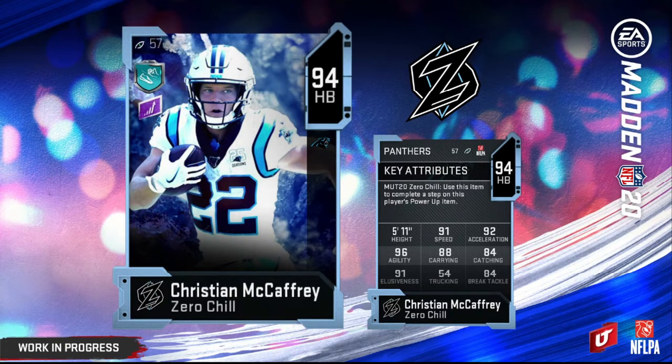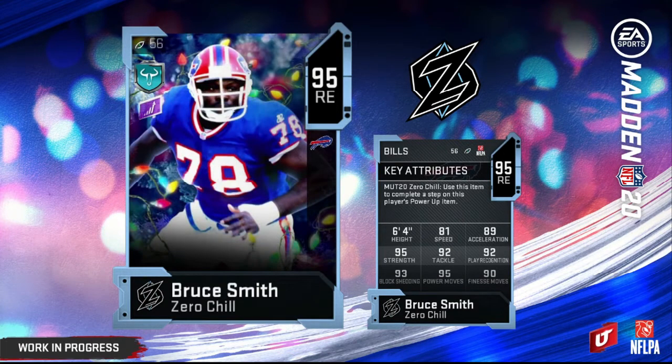A McCaffrey review will be coming out tomorrow — 100% subscribe for that. A lot of people are looking for this card. We do believe we will get out-of-position players one of the coming weeks, and Calvin Johnson will also be one of those weeks. The master for tomorrow will be 95 overall Bruce Smith — 93 block shed and 95 power move. He's going to fit right in with the NFL 100 D-linemen. I don't think he'll play much better than Reggie White — if you don't have Reggie White, go get him. I do like Bruce Smith and plan on using him, but I doubt he replaces my Reggie White.